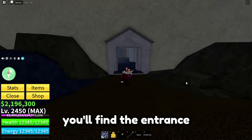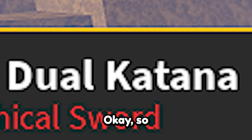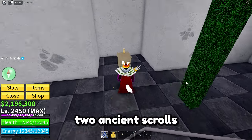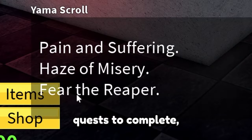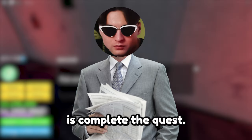Here you'll find the entrance to that crypt, or something like that — I don't know what it's called, I have bad English. So, katanas. Here you'll find two ancient scrolls which represent Yama and Toshira swords. Every scroll has three quests to complete, so all we need to do is complete all the quests. Let's start from the Yama scroll.